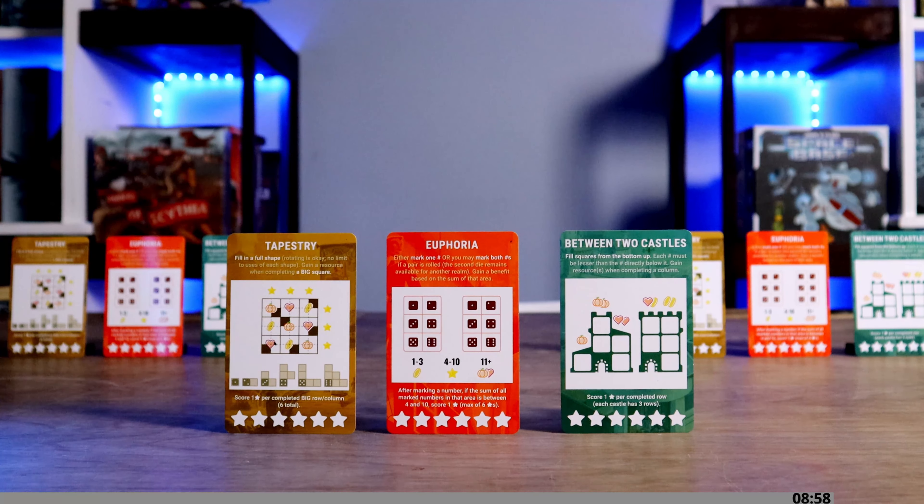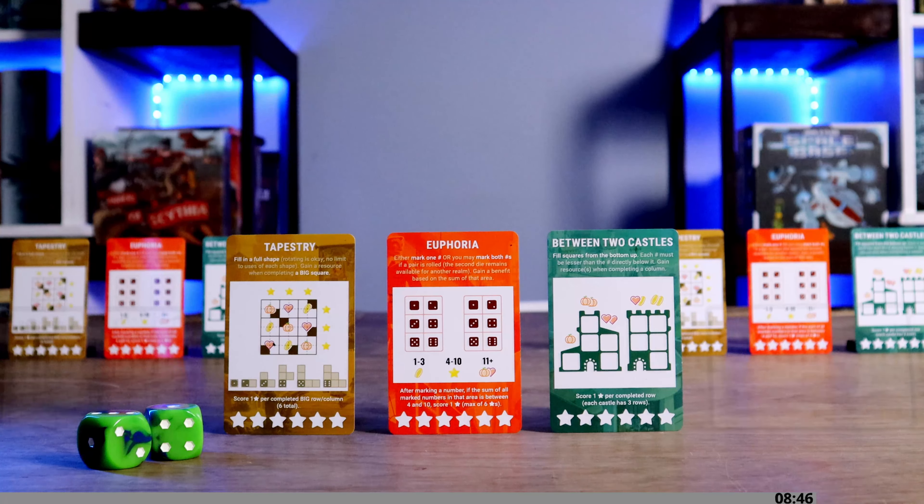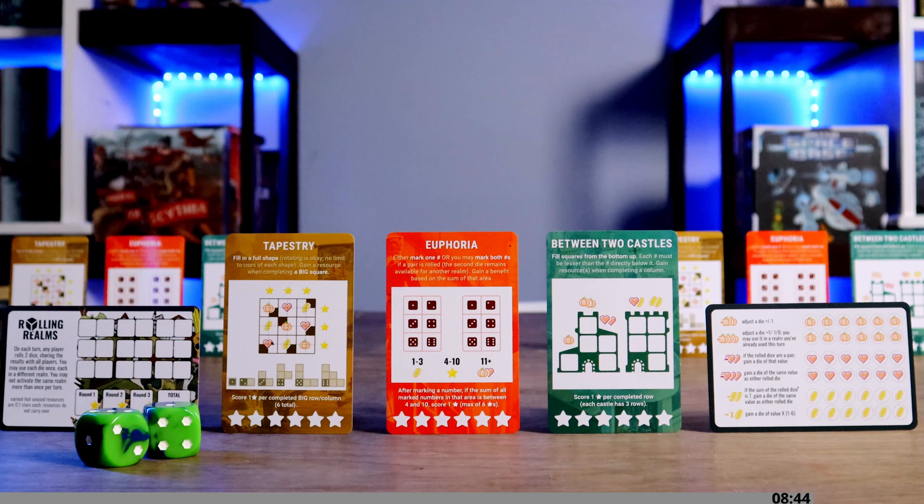Each round consists of nine turns, with players taking turns simultaneously. At the start of each turn, any player rolls the two dice and shares the results with all players. Each player writes the rolled numbers on their scorecard in the first available spaces, reading left to right, allowing you to track how many turns have been played and how many you have left.